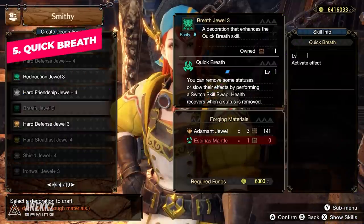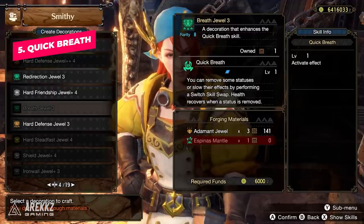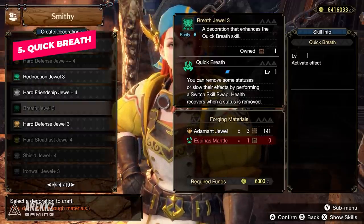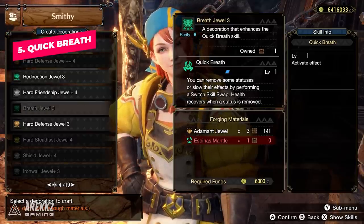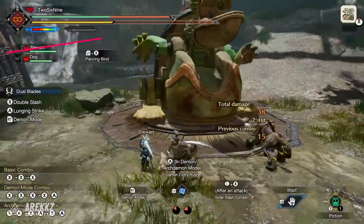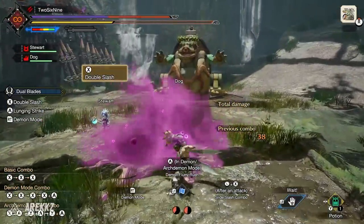Finally, we have the Quick Breath skill, found on the Breath jewel. This is an example of a skill that synergizes nicely with the switch skill swap feature. Quick Breath allows you to remove some statuses or slow their effects by performing a switch skill swap, and health recovers when the status is removed. It's a small heal but can be paired with decorations for a bit more, and if you're swapping frequently it's just a nice thing to have. There are plenty more switch skill swap synergy skills, including some tied to late game armor sets, but this is an early example.